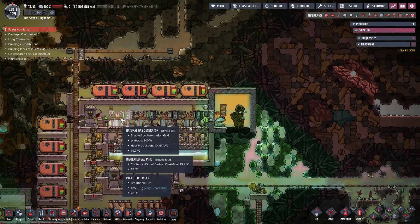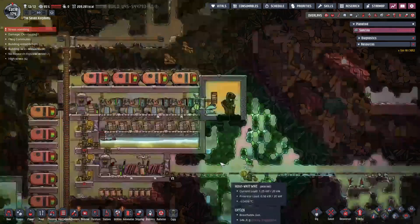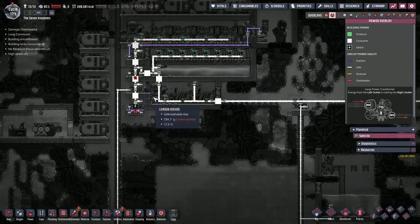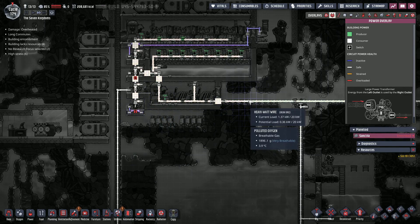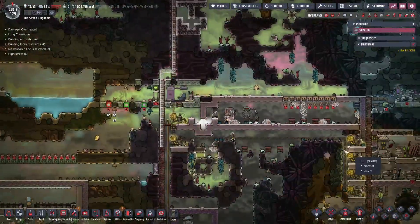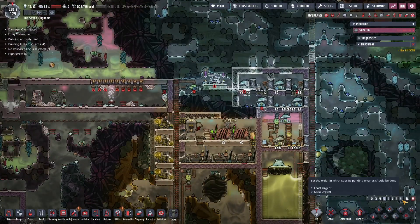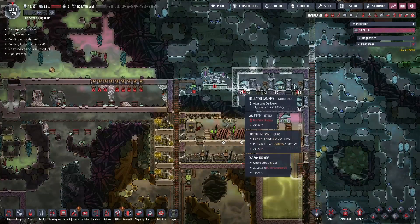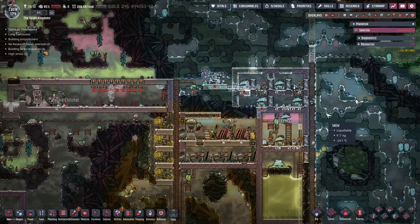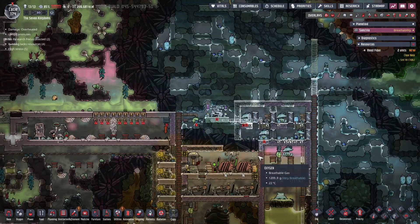We've got two of these producing 800 watts at the moment, and if they get tuned up they can do double that. I don't think we're consuming that much, so I can turn another one on if I need to, but right now we don't. Okay, you're grooming those guys — excellent. This is going to take another whole episode I think to get done. Our stress is going down now.